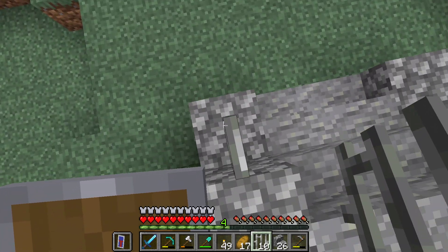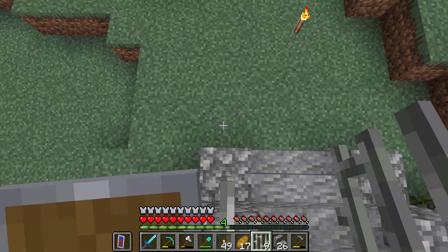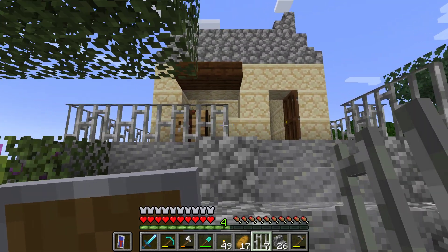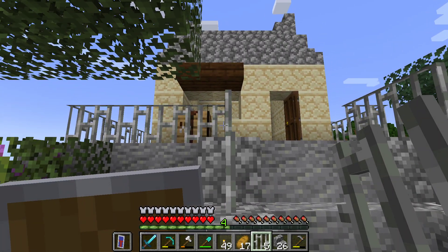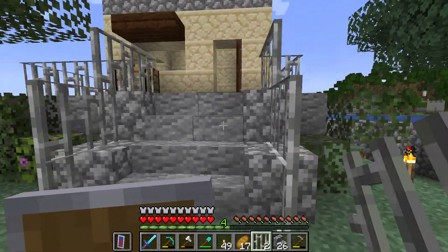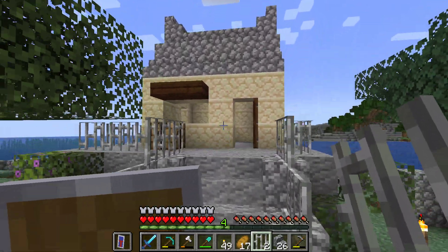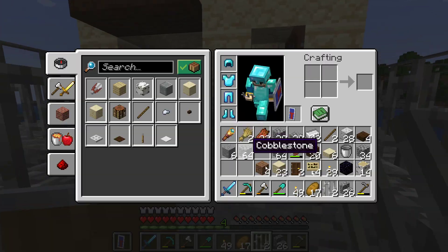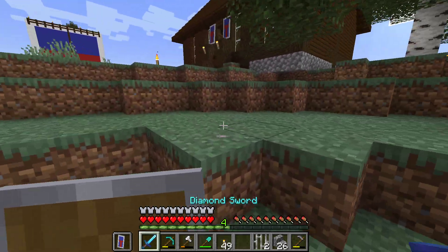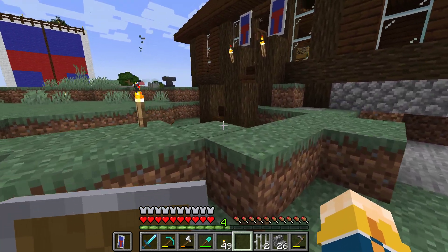So, railings do go across those stairs, so I'll be sure to add them as well. There you go. Then we'll just go one there, and then one there. One there, one there, one there, and then one there. Nice. That looks a little bit French, I guess. That was the goal. I think I had loads of sand burning somewhere as well, so hopefully I can make some glass.